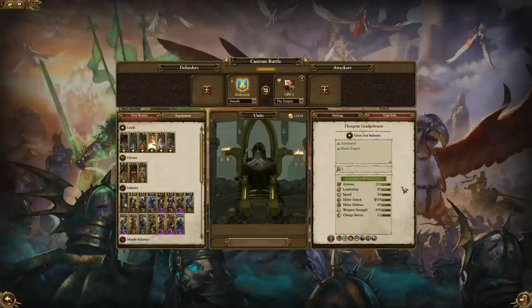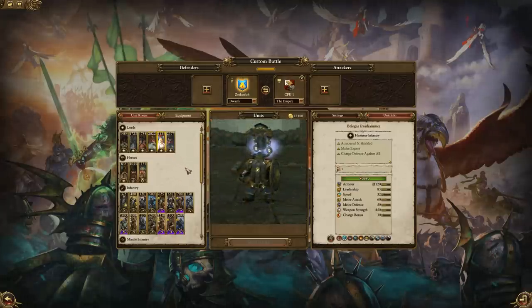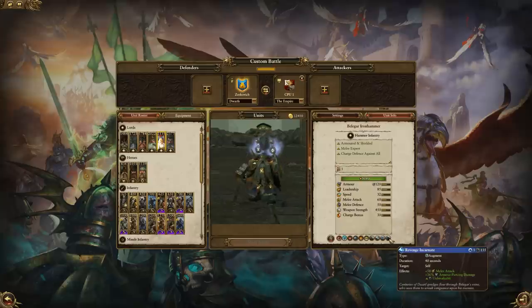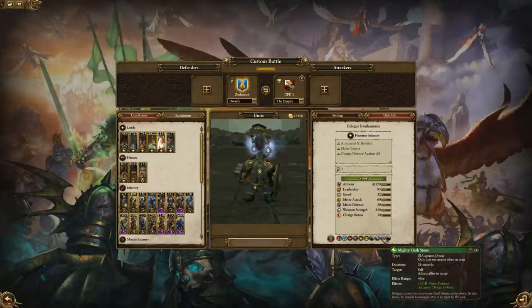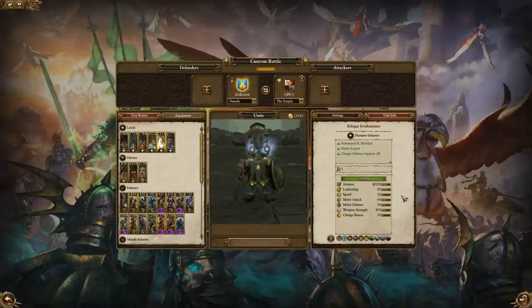I am going to assume he's classed as a large unit though, so be careful around anti-large units. Belagar Iron Hammer is next on the list — he's kind of like a stronger Ungrim, a bit tougher, a bit stronger, with some unique abilities. He's not armor-piercing though, and doesn't have a bonus versus large like Ungrim, but he pretty much plays a similar role with different targets. He does have a shield as well, which can be pretty useful when facing a faction with a lot of missiles, as most Dwarf Lords don't have a shield.